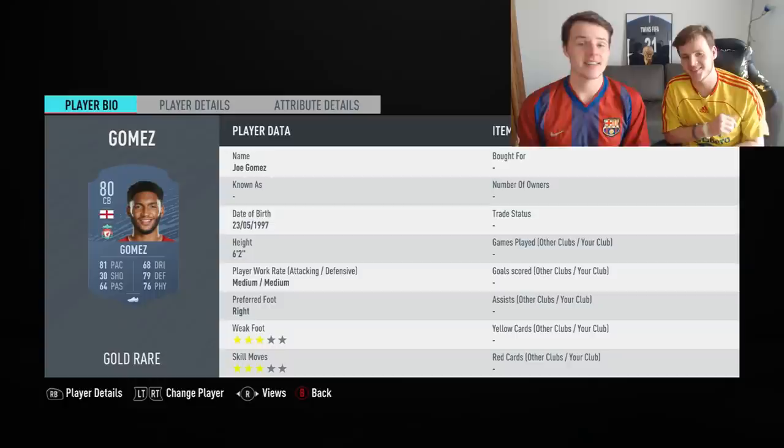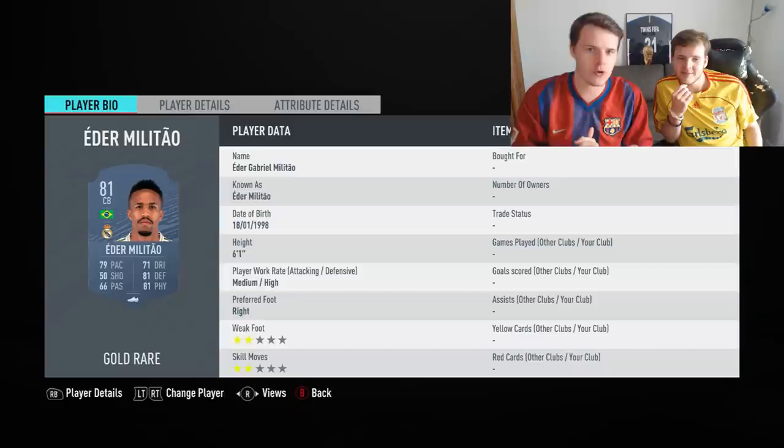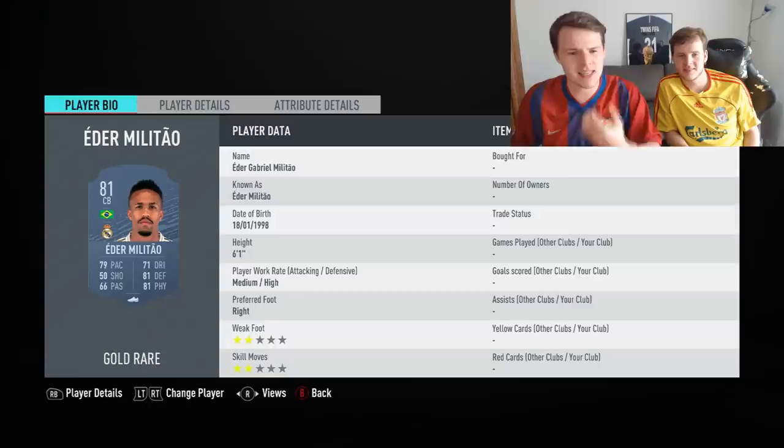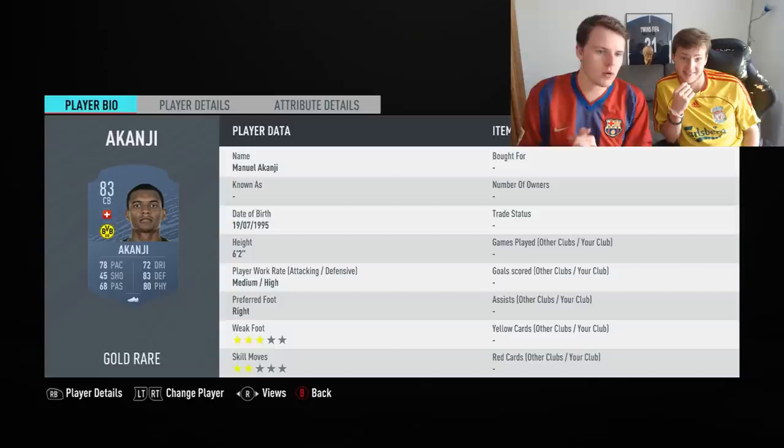Joe Gomez is 6'2", 81-rated, great center back — especially because he's English playing in the Premier League and really not that expensive. For the medium budget, we have Militao. I'm sure you've already played against him in Weekend League or normal FIFA games. The man is really good — 6'1", medium-high work rate. I really like his tackling, but sometimes he can feel quite stiff. If you're playing with delay, be careful, and we advise using the shadow chemistry style.